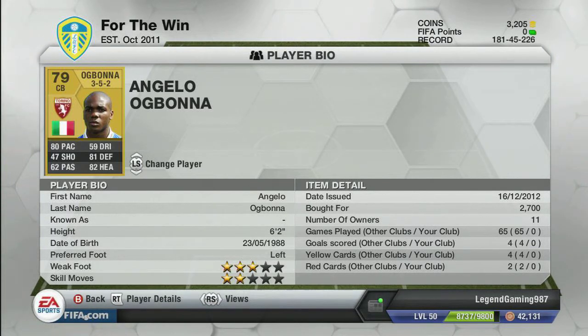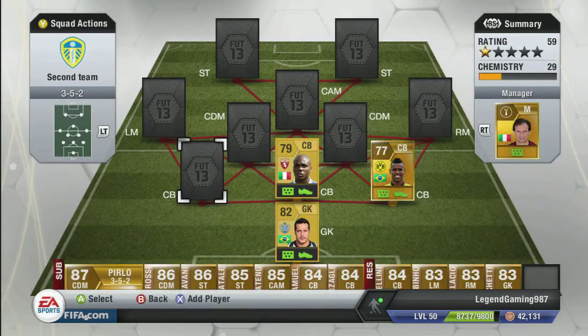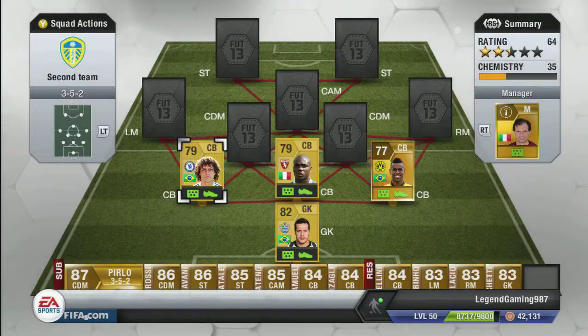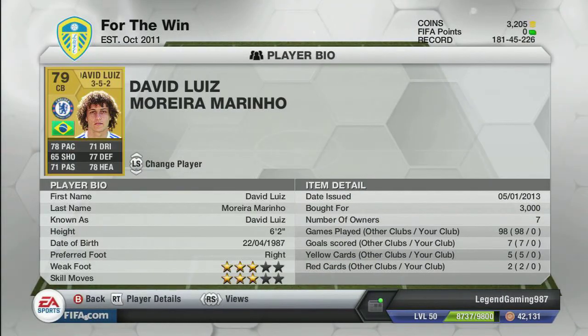I don't know how he's only 79 overall. On to the next person - you've probably already seen who it is: it is David Luiz. 79 non-rare, stats aren't amazing, but he is really strong in game and he wins a lot of headers. So there's our defense done.